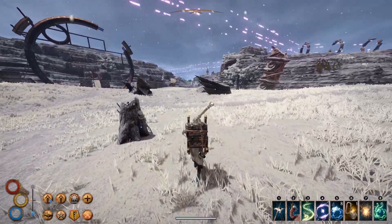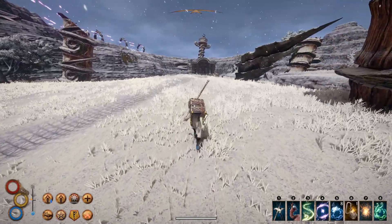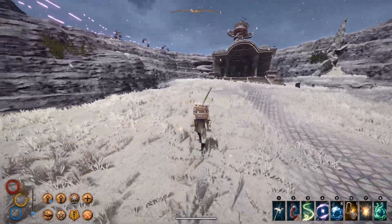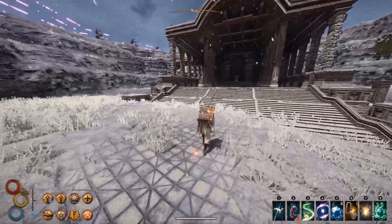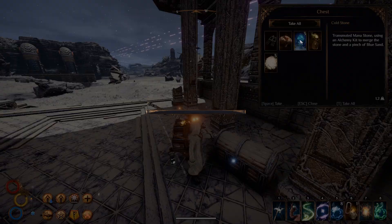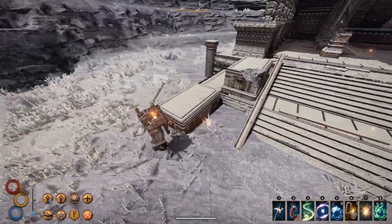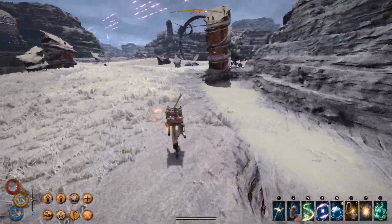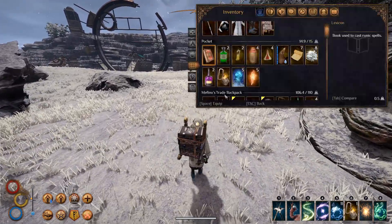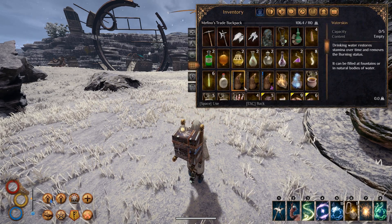We are supposed to head in that direction, but if I remember correctly there should be a chest over here. Since we are looking for loot as well, we will head over in this direction. Yeah, here we go — that's actually some decent loot. Let's have a look. We would like to get rid of that corruption we have.